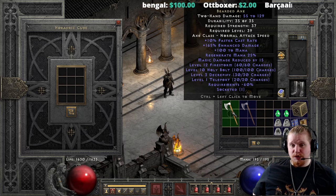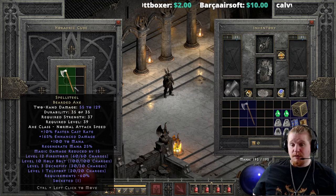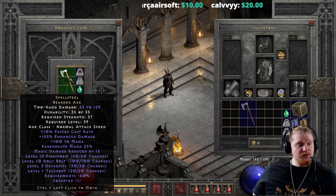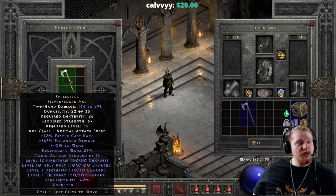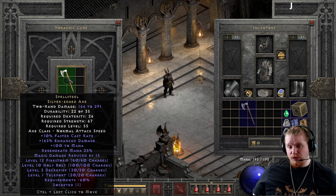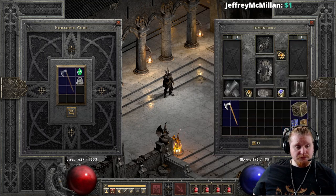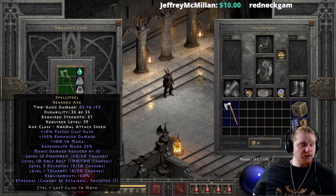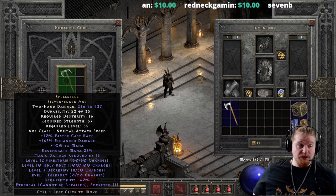We can, of course, upgrade the Spellsteel Bearded Axe. The Spellsteel Bearded Axe can be upgraded from the Exceptional form to the Elite form using a Pul, a Lum, and a Perfect Emerald. This is going to take us from 55 to 129 damage, 37 strength, level 39, to the Spellsteel Silver Edged Axe of 164 to 291 damage, 26 dexterity, 67 strength — still extremely low on the requirements — level 55. The ethereal version can also be upgraded from 82 to 193 at 27 strength, level 39, to 246 to 437, 16 dexterity, 57 strength, level 55.